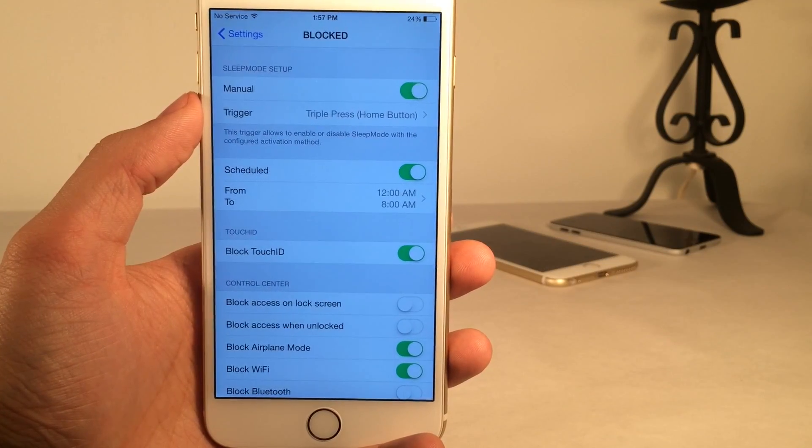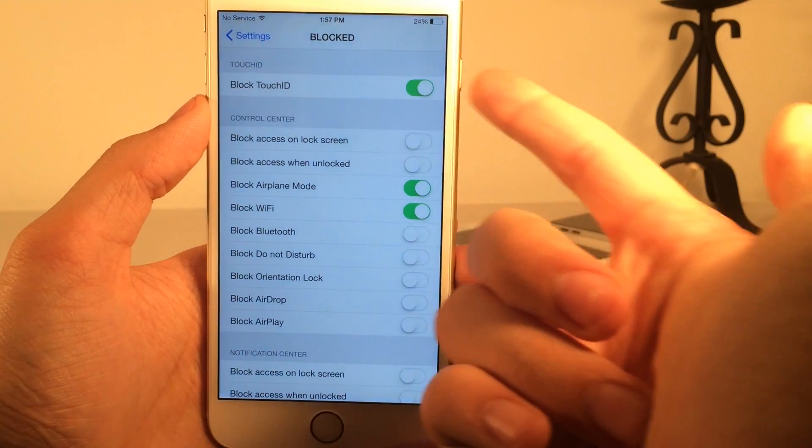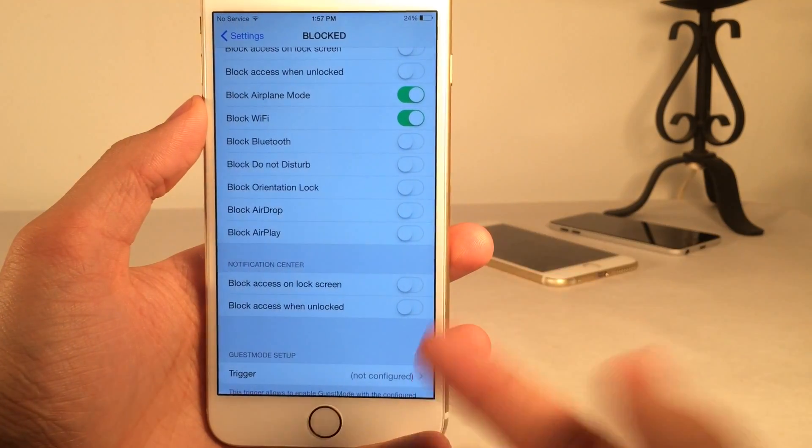In terms of actually configuring what's disabled during sleep mode, that's what these sections are down here. As you can see: block Touch ID, you could block control center toggles, you could block notification center access from the lock screen.